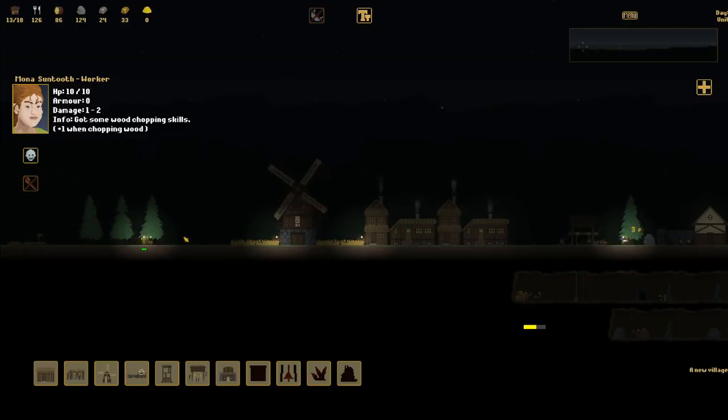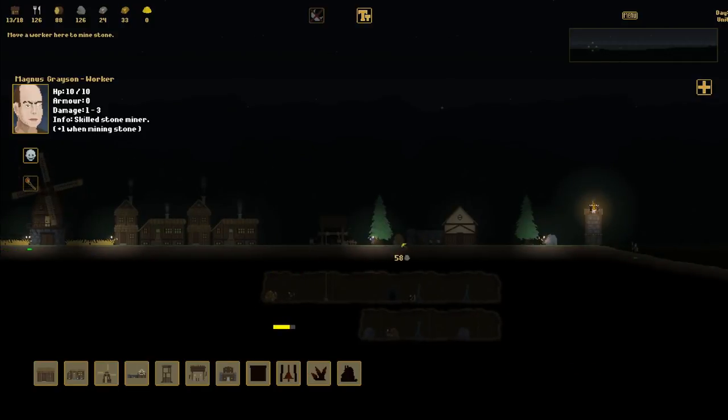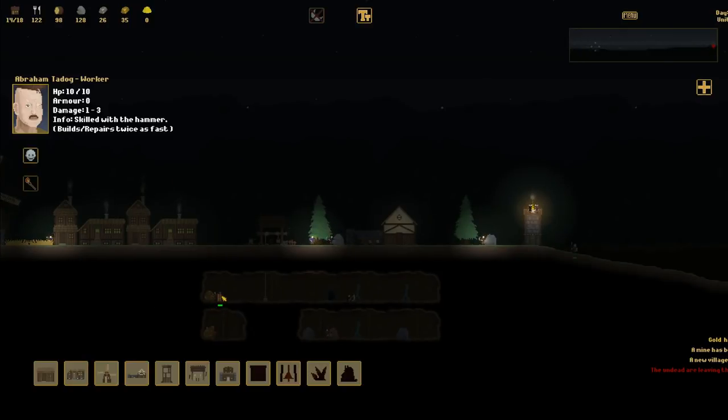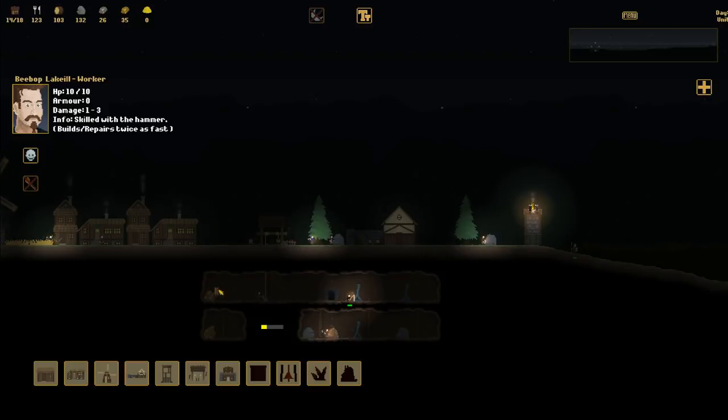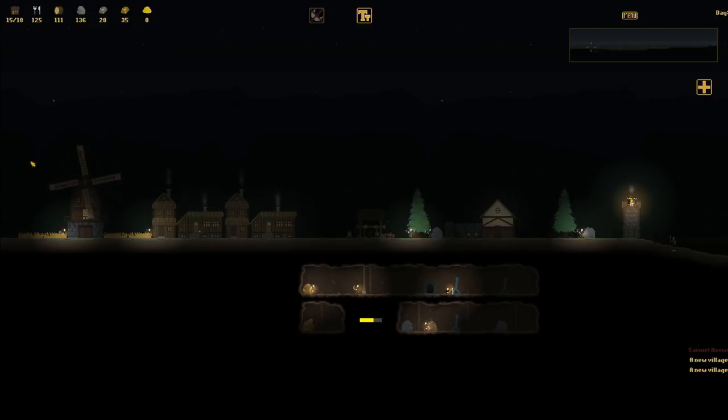Another guy coming in - skilled stone miner. We could use you for a little bit. We'll throw him on there for right now. Look at that - some more gold down there, that's perfect. We're going to open this one up, just got to be careful and make sure I'm around when this thing spawns in case zombies pop out. We're going to equip torches in here so I can see a little bit. We got more people coming in - tough skin plus one to armor. We're going to just kill off that unit.